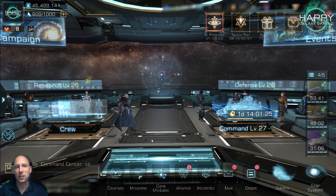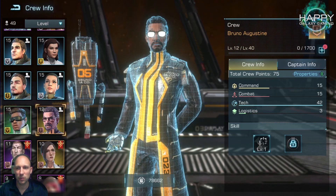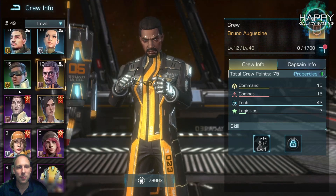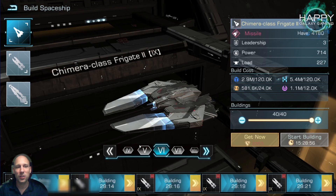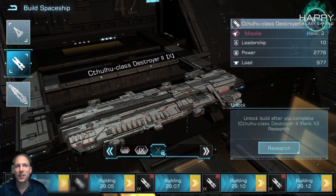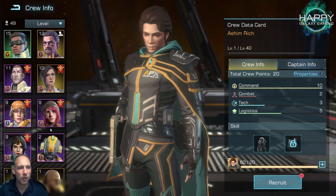The crew members you have also matter — especially at end game tier 10. Bruno with missile weapons and total warship attack is a really great captain if you run missiles. Since flagships have been changed to general warship attack, Bruno would be a perfect match for destroyers, making him a really great combination with Hades. The same option exists for laser weapons, fitting perfectly with the Cyclops.